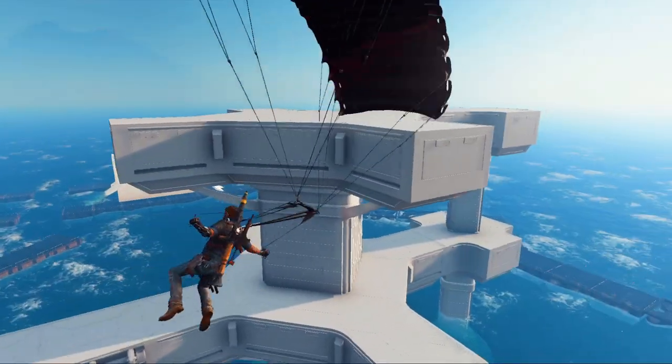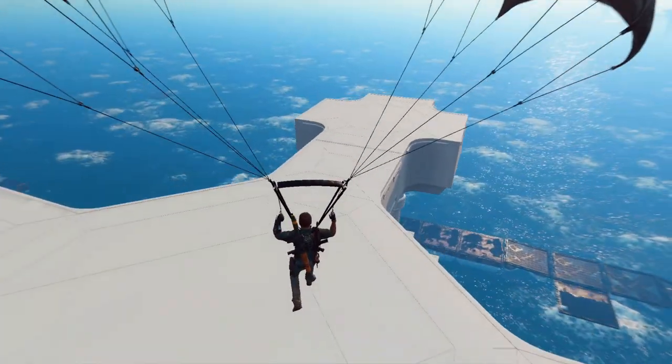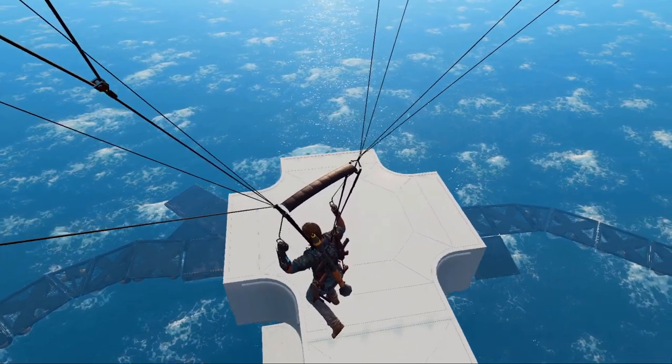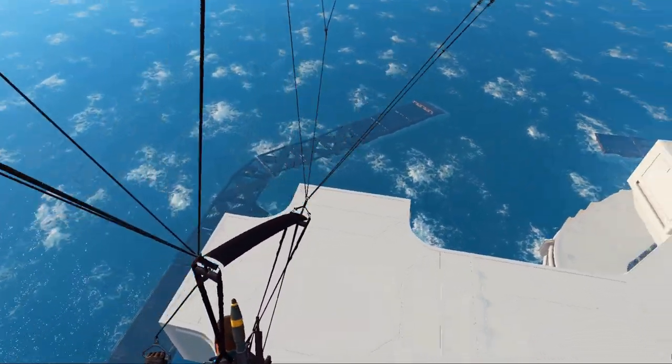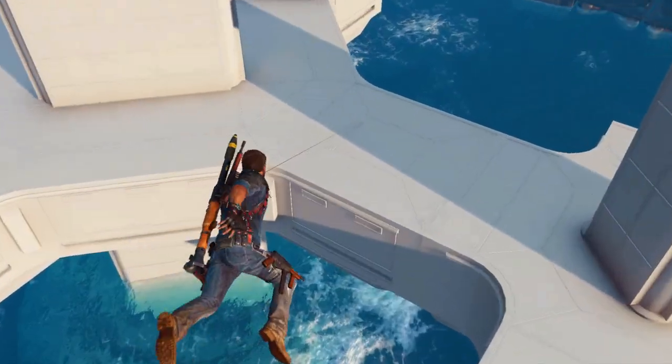Let's start with the main structure. You can clearly see that it's meant to represent how the rest of the Stingray bases are laid out, but much simpler of course, and without any textures. Keeping it afloat are the usual sphere floats that you can see at other bases as well.